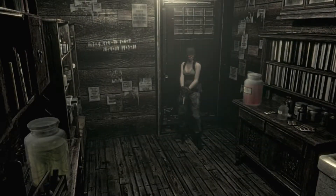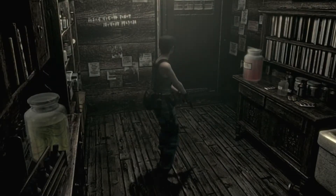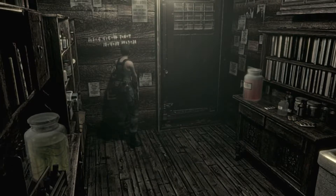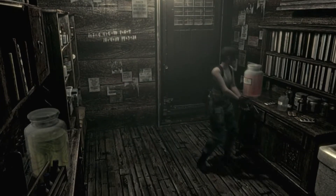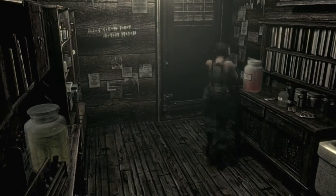All right, so we're just going to go in and go back out. We don't need to worry about this just yet. There's something written on the wall: one plus three equals four, four plus six... blah blah blah.